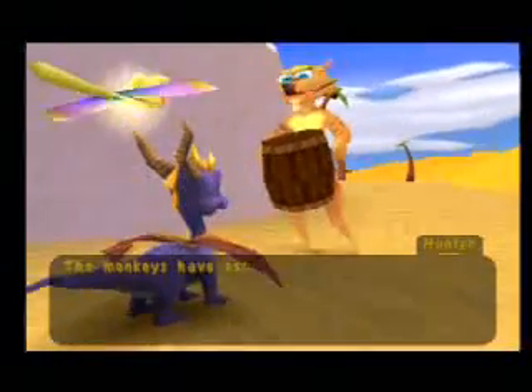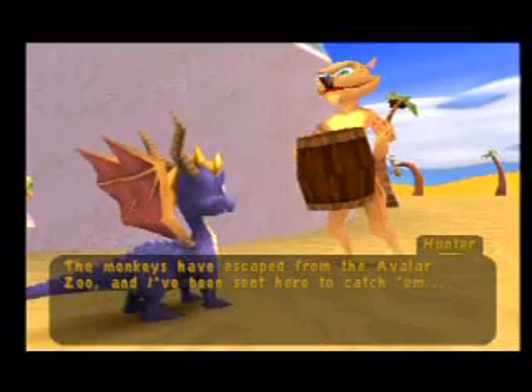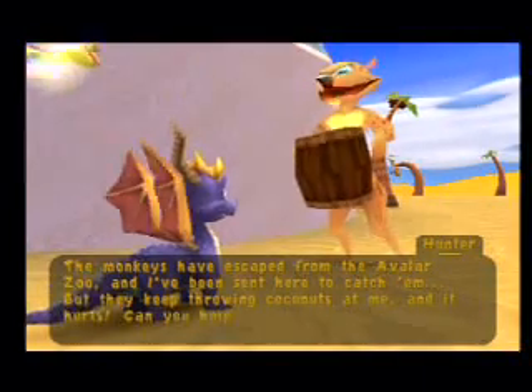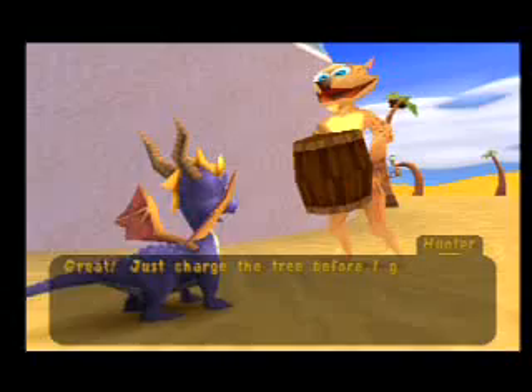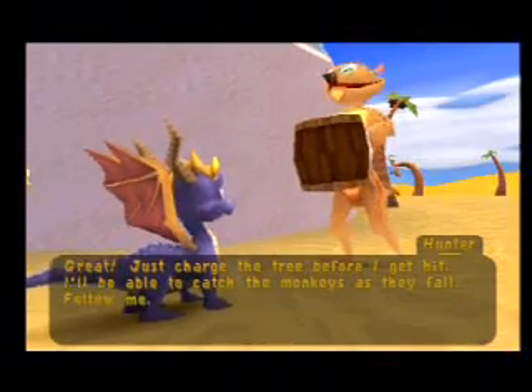The monkeys have escaped from the Avalar Zoo, and I'm sent here to catch them, but they throw coconuts at me. It hurts. Can you help me out? Great. Just charge the tree before I get hit. I'll be able to catch the monkeys as they fall. Follow me?